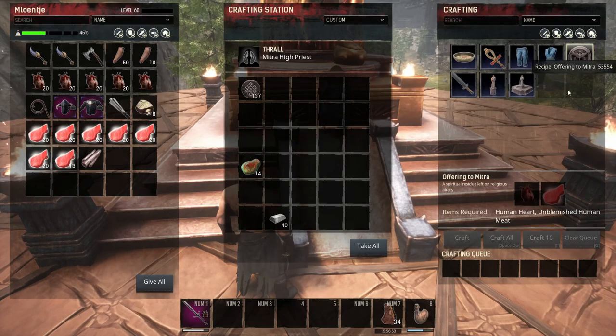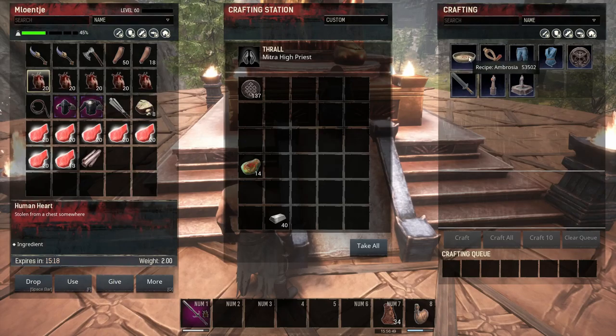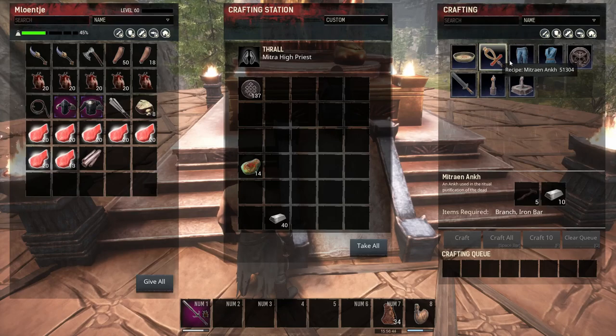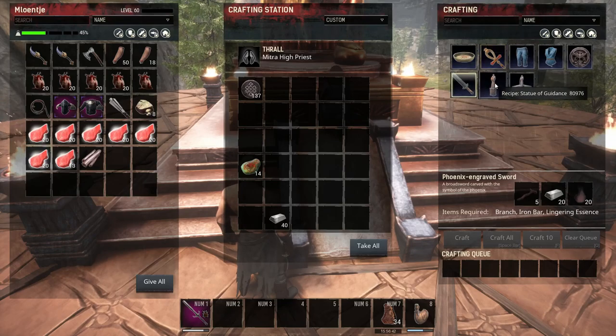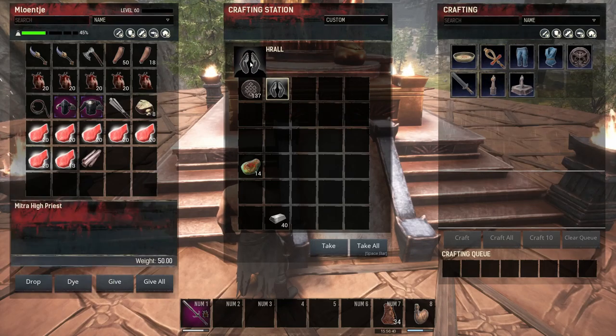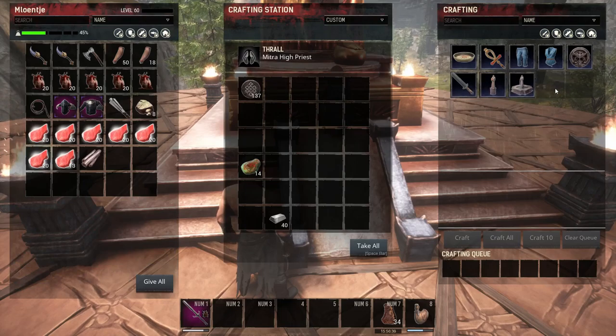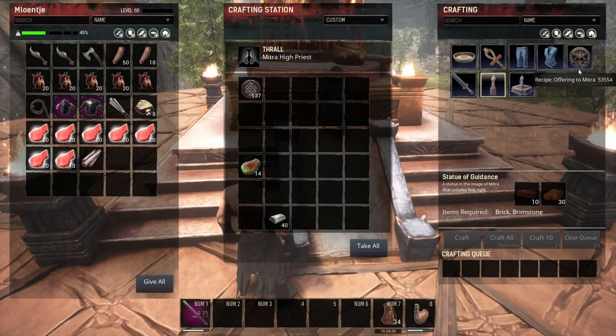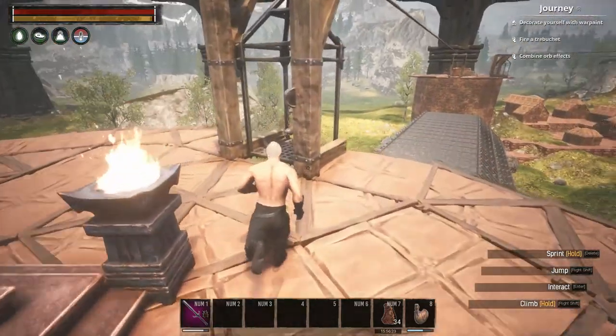Offering to Mitra — the human heart. We have enough of that, right? Ambrosia, lingering essence, Mitra and Ankh. How do we craft the god again? So this one is done then? I might have to look that up.